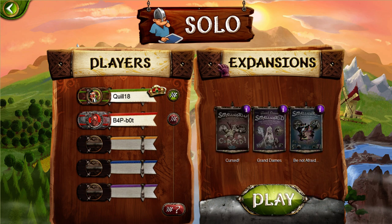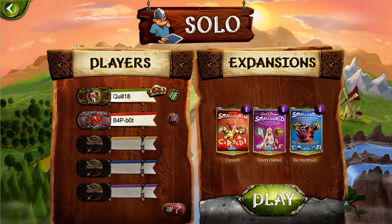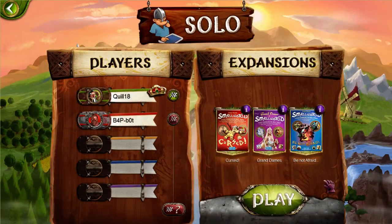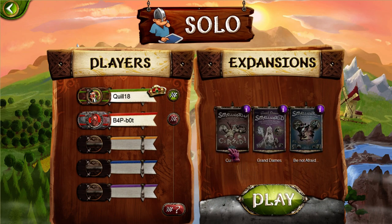There are three expansions available for Small World 2 online, plus a fourth for Kickstarter backers. What's nice is the host's expansions are used for the game, so if I'm hosting with all expansions on, anyone who joins doesn't need them — they can still join and everything will be there. The expansions simply add extra race and power combos. I'm turning off the expansions for this demo to keep things streamlined. In the multiplayer game you'll be able to watch, the first game has expansions off and the second has them all on.